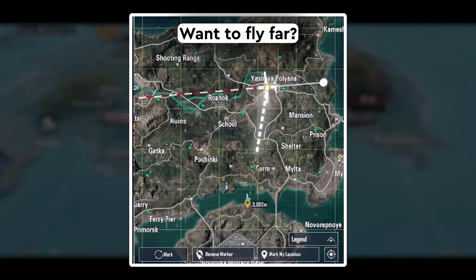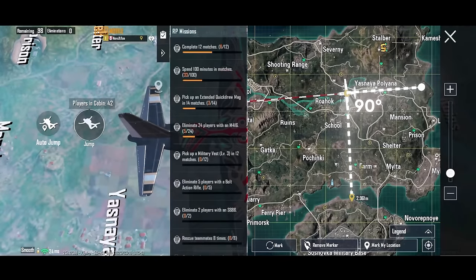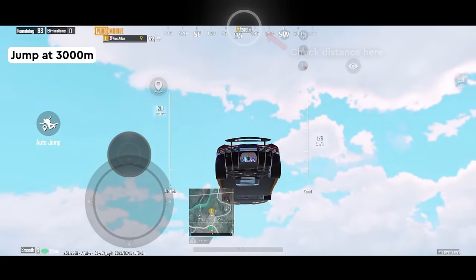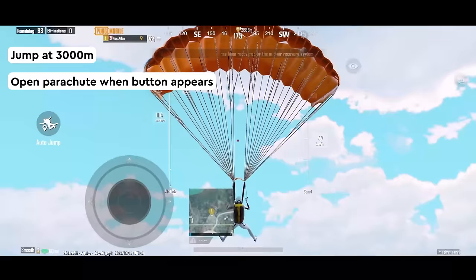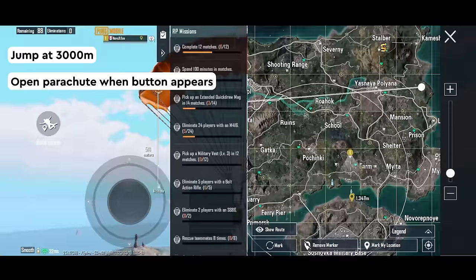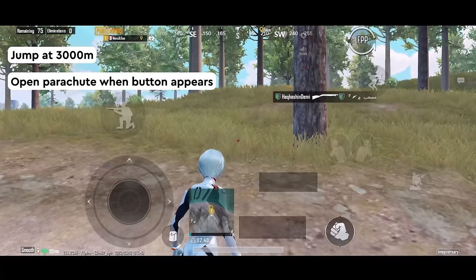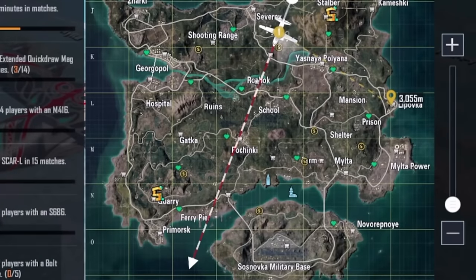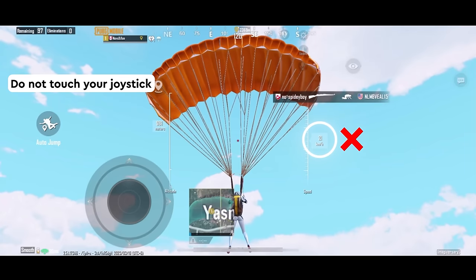What if you want to fly far and avoid hot dropping? The maximum distance you can reach is 3000m. When your drop spot is 90 degrees to the plane path and 3000m away, jump out of the plane instantly and fly straight. Then open your parachute instantly while you can and start gliding. One important reminder: do not touch your joystick, otherwise your speed will go up and it makes you land way below 3000m.